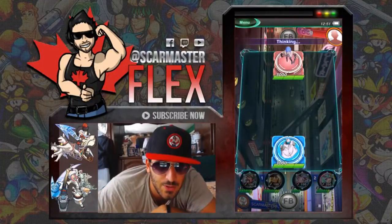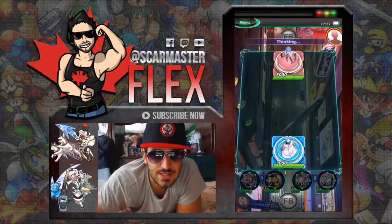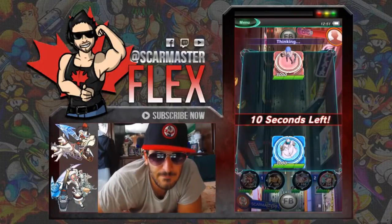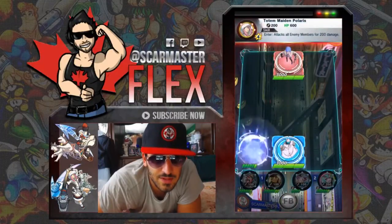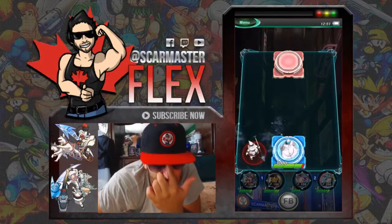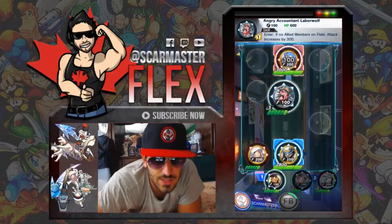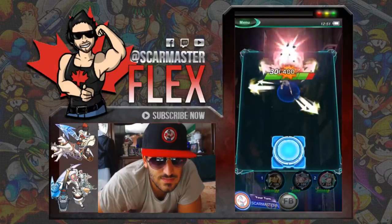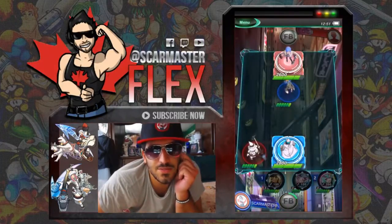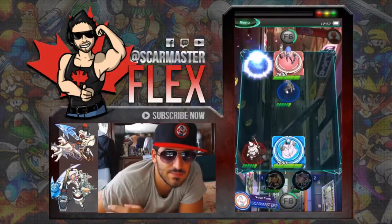It looks like we have Swine Queen opening, which is actually really good. We're going to open with Angry Count and Labor Wolf. Let's see what our opponent does — looks like the Totem Maiden player is going to go there. We'll open like this because we want to force our opponent to play a little more defensive. Now we're going to open with Swine Queen as well and see what the burn damage is going to do.